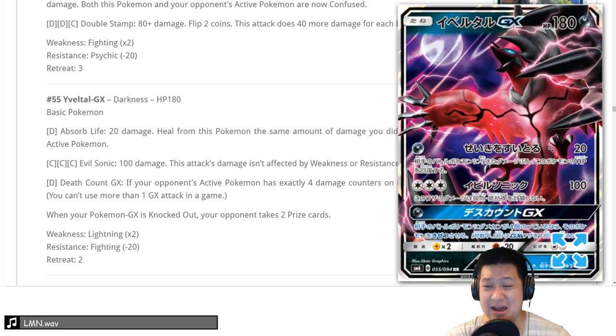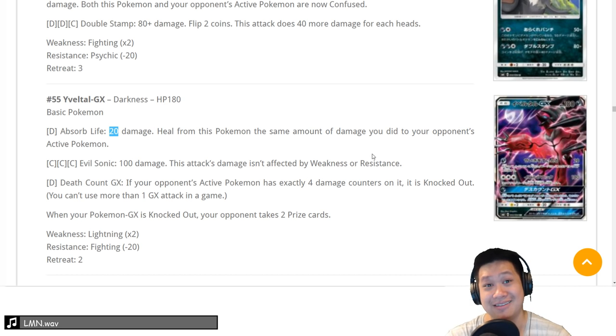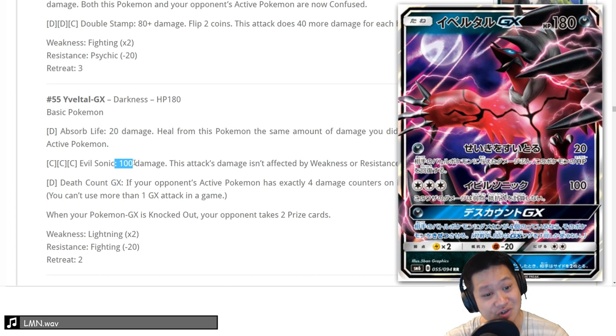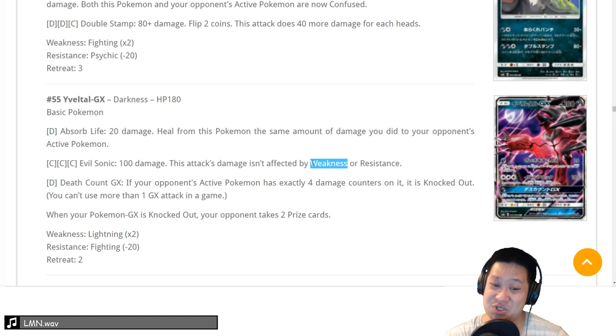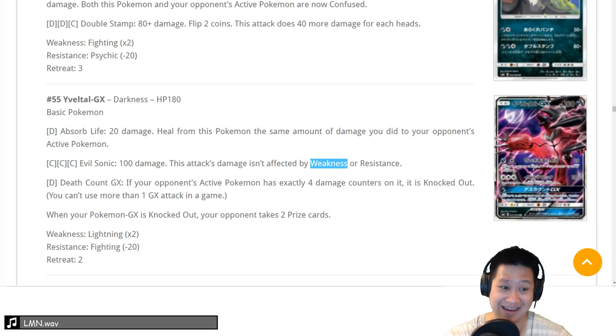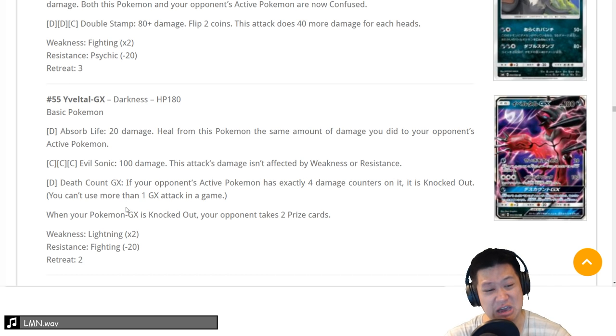Eevil Tail — 180 HP. Not 190, not Zygarde. Azor Life: 20 damage, heal the same amount you dealt — with Choice Band you can heal 50. We don't really care about that. Evil Sonic: 100 damage, any type can use it, and it's not affected by weakness or resistance. You can't abuse weakness, but any type can run it — it's just not enough to two-hit major Pokemon. With a Fury Belt and Choice Band, easy KO. Moving on to the GX: one energy, Death Count — if your opponent has four damage counters on it, it's KO'd. How do you get four damage counters? Tapu Koko — bench 20 damage to everybody, do it twice, now you can use your GX. We're putting it at a 3 for now.